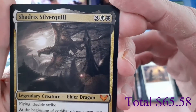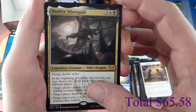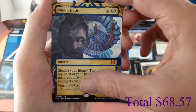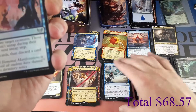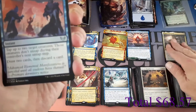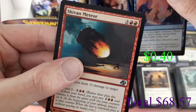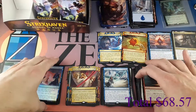Next Mythic: Shadrix Silverquill! Heck yes — three, one white one black, Elder Dragon, 2/5 flying double strike! And then another Mythic: Mind's Desire! Very awesome indeed. Foil: Snow Day. List card: Shivan Meteor, uncommon.